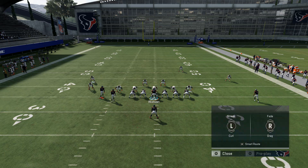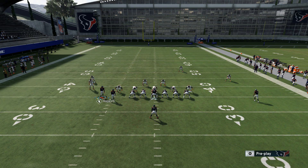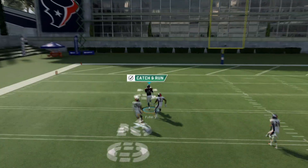Against Cover 1 or Cover 2, we're going to smart route the outside wide receiver on a corner route, streak the receiver in the slot, and put the backside receiver on a drag. Then we're going to motion this guy to the outside once again, hike the ball, wait for him to clear, throw it to the sideline, and go get it.